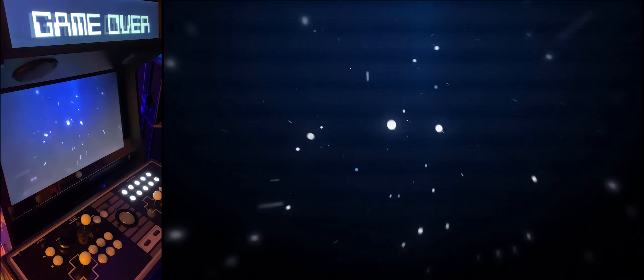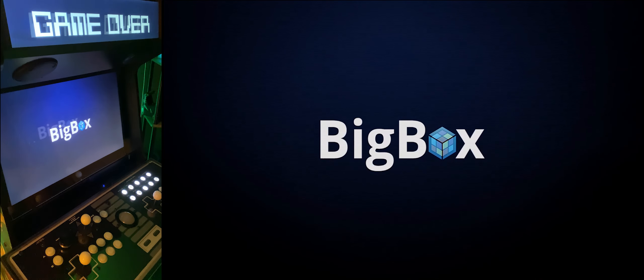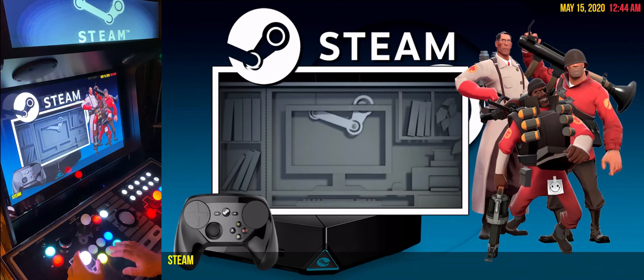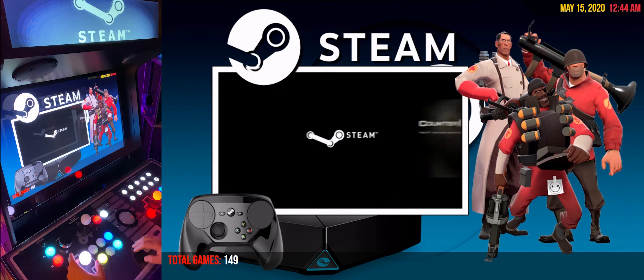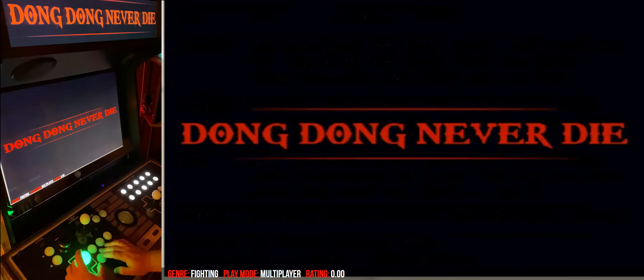Hey guys, this is ArcadeAdam here. I was getting some questions on my rig, especially with LaunchBox and BigBox, so I thought I'd show it off a little bit. This is startup. I'm testing out this new widescreen layout so you guys can get a better look at what the machine's doing and what's on the screen at the same time. You can see the marquee up there and you can see my main display, the buttons and that kind of thing. I'm just going to go through the menu real quick here.